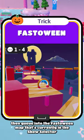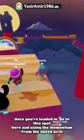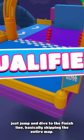Then, queue into the fast to win map that's currently in the show selector. Once you're loaded in, go to this spot here and using the momentum from the speed arts, just jump and dive to the finish line, basically skipping the entire map.